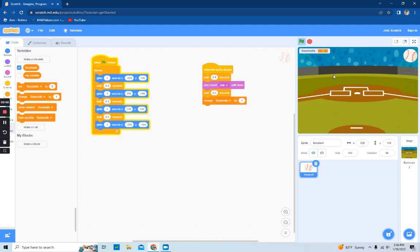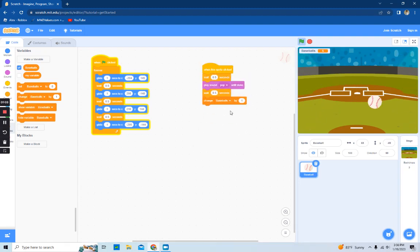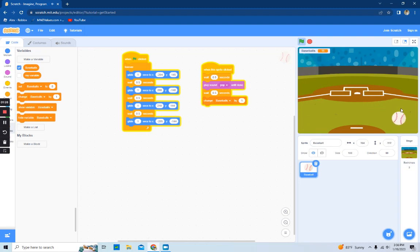Instead of just doing something super simple, you want to set it up so it makes a pop sound and you get one baseball. So yeah, pretty easy but also pretty hard. As you can see, the script isn't the easiest thing, but it's pretty easy overall. You can do a lot of things with this.